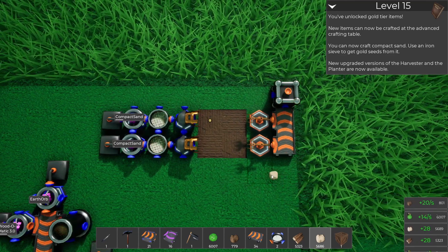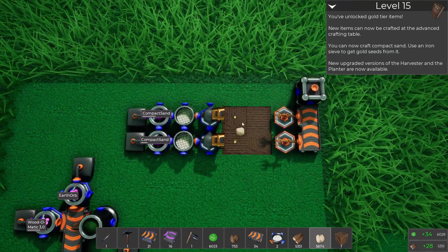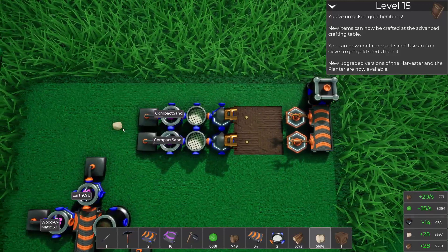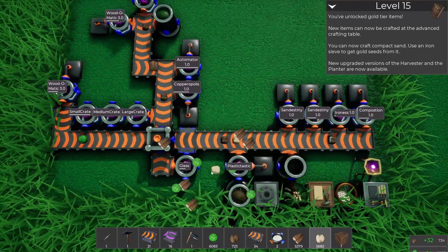A little bit of gold — a tiny tiny amount of gold. A one-by-one plot is all you need if you have it set up like this, but we're gonna need so much sand it's going to be painful — so, so painful.